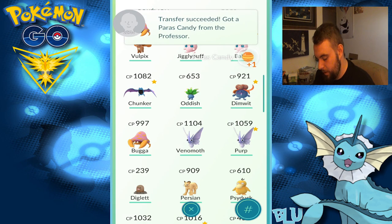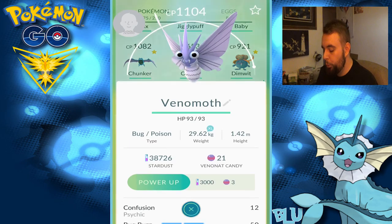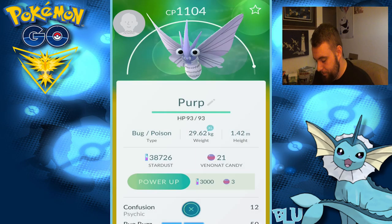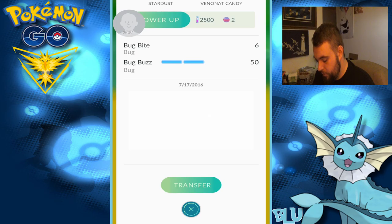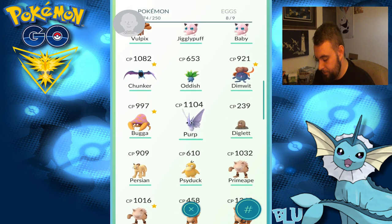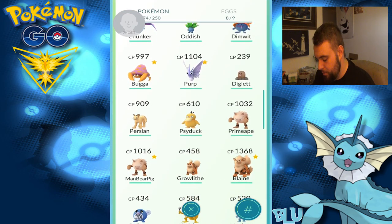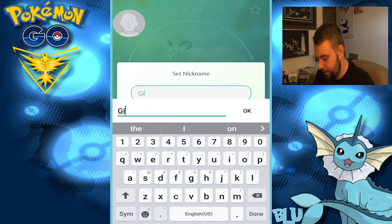There's Bugger — I'm going to get rid of the old Bugger. You are the new Perp. He has two bug moves anyways — yeah, you're much better, new Perp. I don't have enough for Diglett, do I? 42.